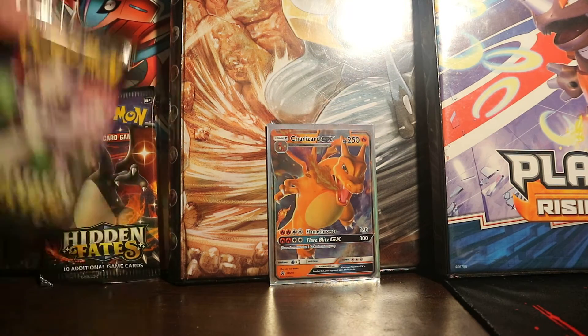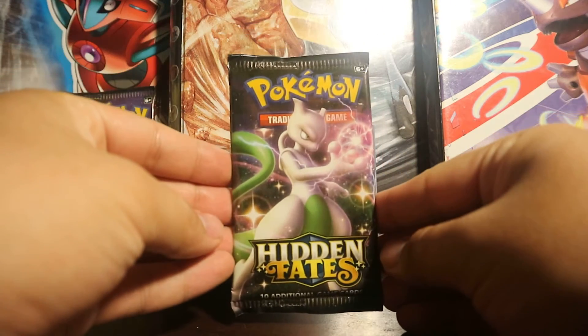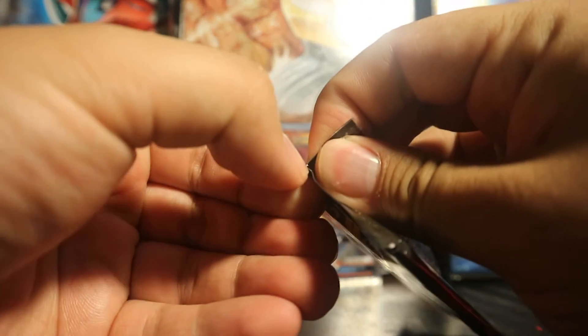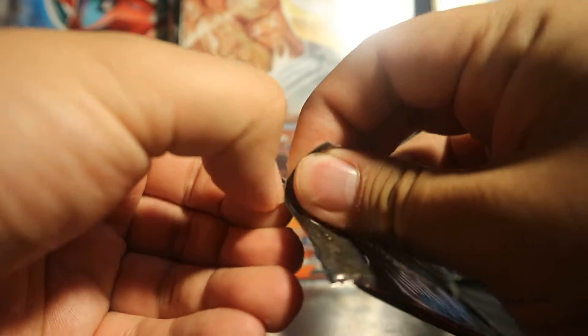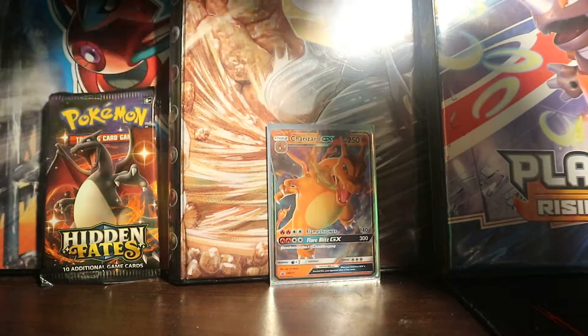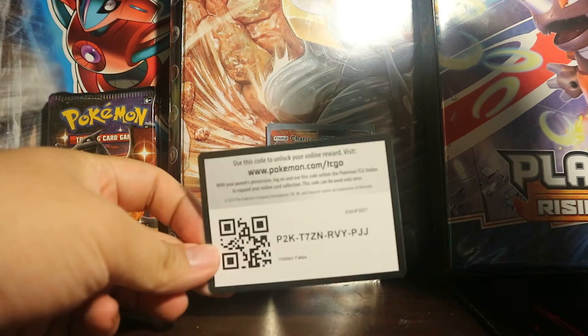That's fine. We're going to move on to the Mewtwo pack. Hoping to pull what everybody wants — those Charizard GX cards. I've seen people pull it from tins and collection boxes. Would really love to pull it too. If not, there are some other good cards in here.